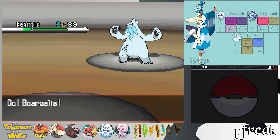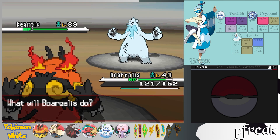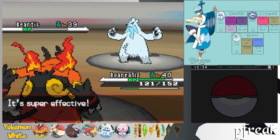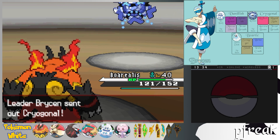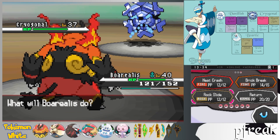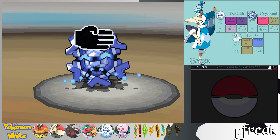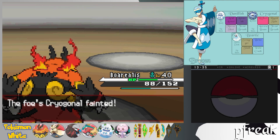We used Borealis in the Normal-type gym and the first gym too, though we couldn't do much there since it was a Water-type gym. I replaced Rollout with Rock Slide since that's more reliable. We're already at his last Pokemon, which is Beartic — Borealis is literally made to obliterate Ice-types. And like that, we're done.